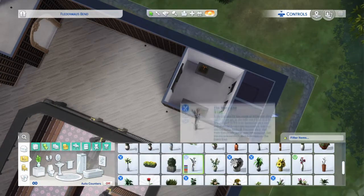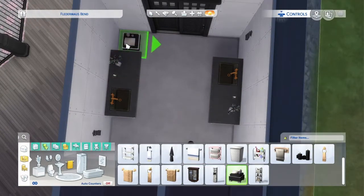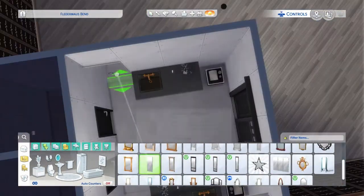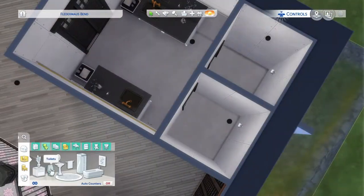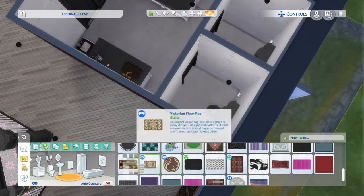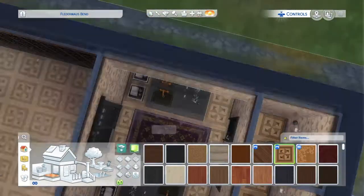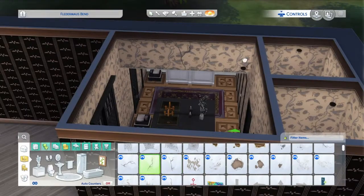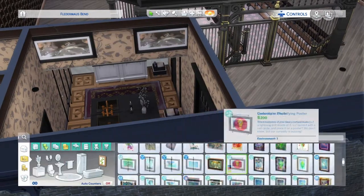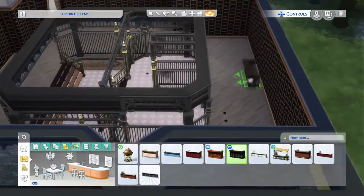We're going to get the little bathrooms together for the nightclub - we've got the males bathroom and the females bathroom with a bunch of little knickknacks, flowers, and everything you need in a public restroom. Some mirrors and stuff for the ladies and gents. I didn't give them separate buildings but I did give them two separate bathrooms with two separate doors - a king's door and a queen's door - so they know the difference but still have their privacy.